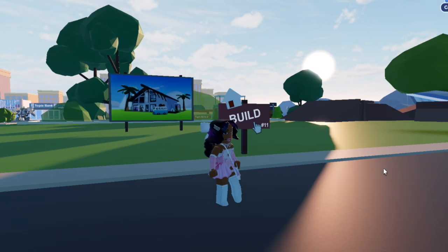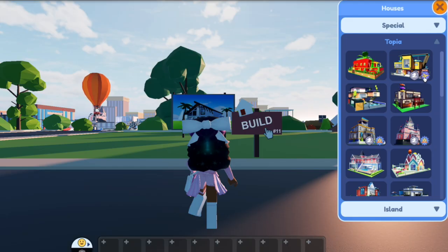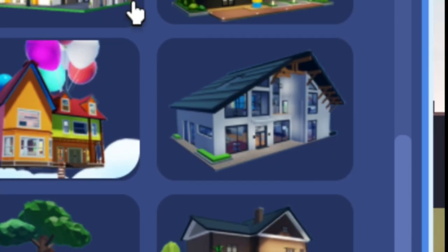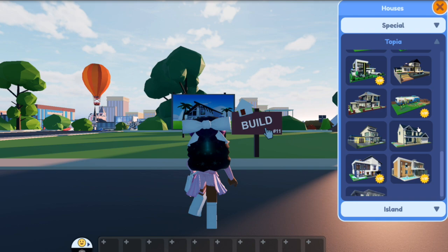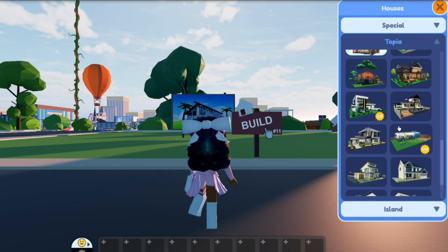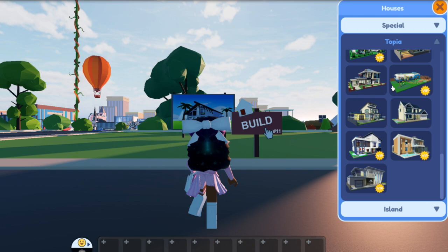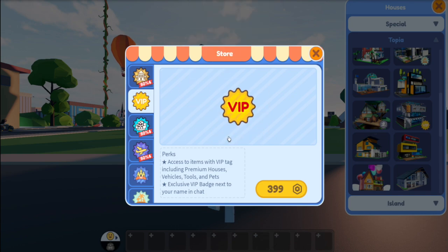So let's go. I'm going to show you the ones that you can build in Topia, and then I'm going to show you the one that you can build over on the island. The ones that are VIP have this symbol on them - it has the yellow VIP badge. There are other types that you can get with game passes, but I'll show you that in another video. So we have six different types of houses that you can get exclusively with the VIP pass over in Topia, and then one that you can get over on the island.